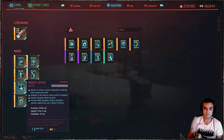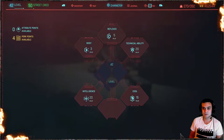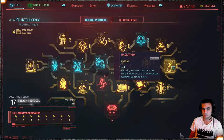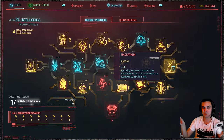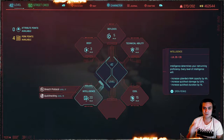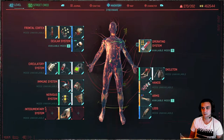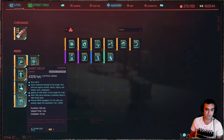With your breach protocol perks, uploading three or more daemons in the same breach protocol shortens quick hack cooldowns by 33%. There's a whole bunch of enemies — if you combine all these daemons, the Optics Jammer plus the Weapon Jammer, you have a lot of daemons to work with. But that's a topic for another video. In this one I just want to share the quick hacks I love to use and demonstrate them.